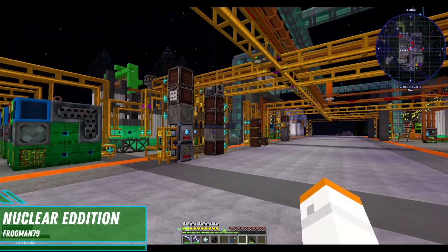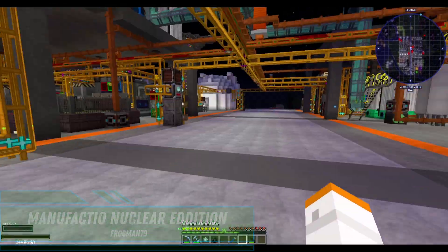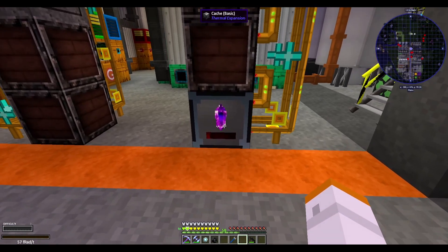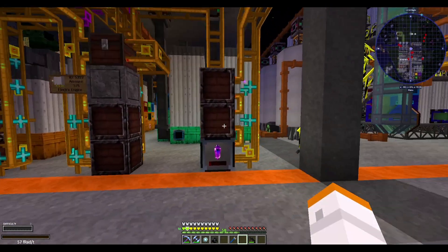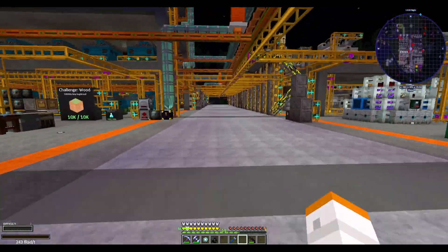Hello everybody, this is Frogman, welcome back to Manufactio Nuclear Edition. Last episode, I do believe we were working on trying to make a couple of interesting crystals, namely these End Essence Crystals, and there are a couple of other things I've done in between episodes — nothing really massively major.